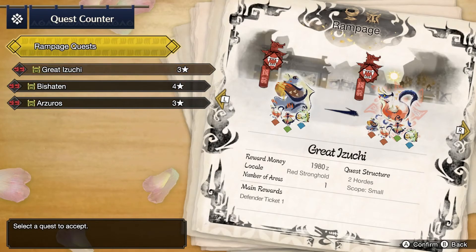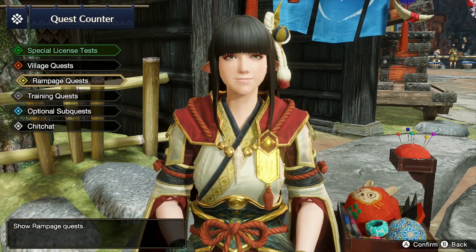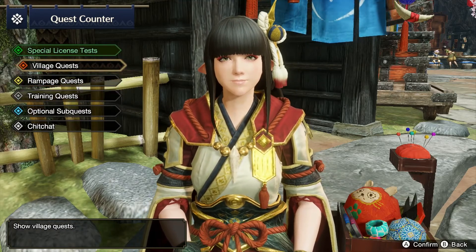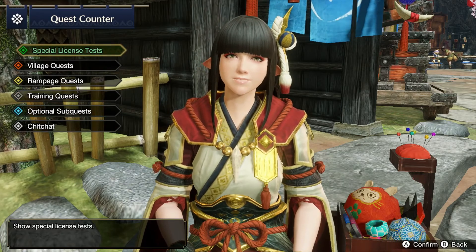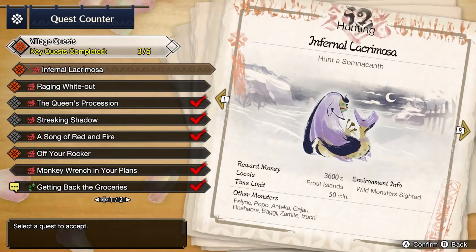I'll check my switch skill — the Soaring Wyvern Blade, that's a good one. I did another rampage, the Beshotten one, because I thought it would give me Defender Ticket 2, but I see now in the lower right it's Defender Ticket 1 — you can't even get the 2 yet. Maybe rampages are more fun in multiplayer. I'm also at the special license test, which lets you bump up your multiplayer rank if you've progressed far enough in solo missions. That's a nice feature. Let's do Somnacanth.